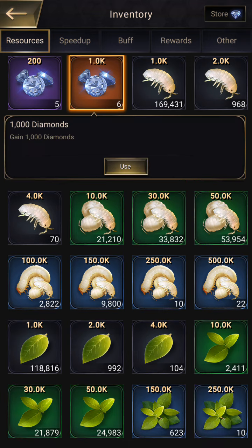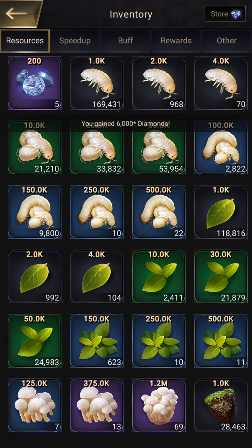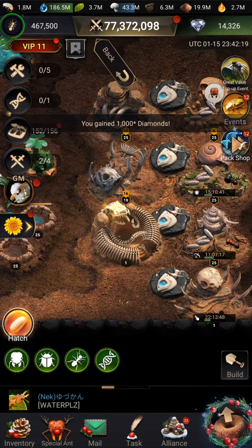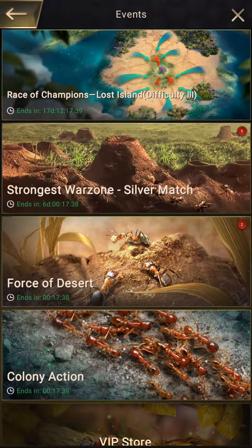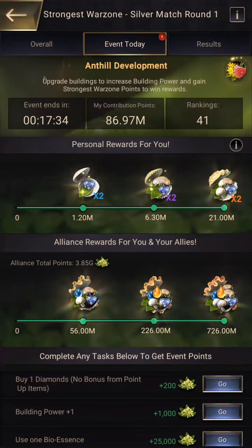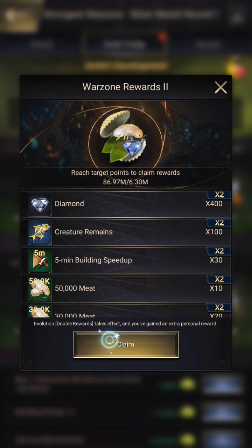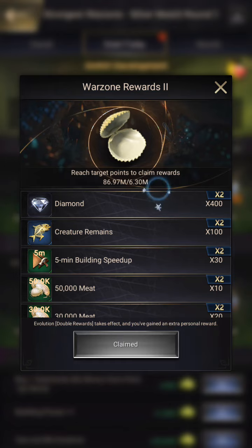We're going to get some Diamonds. Here's some Diamonds here, and here's some more — we'll take those. Oh, I can also get Diamonds from the Strongest Warzone. So let's look at the Strongest Warzone — I'm ranked 41. And I can get some of these Diamond rewards with my double rewards.